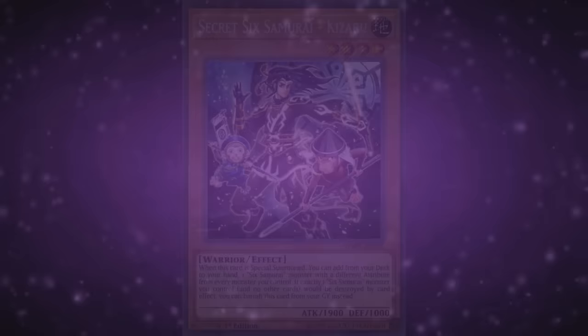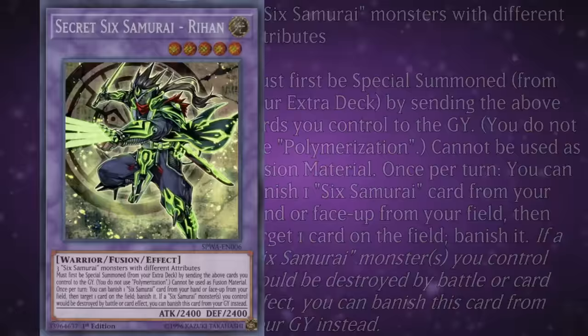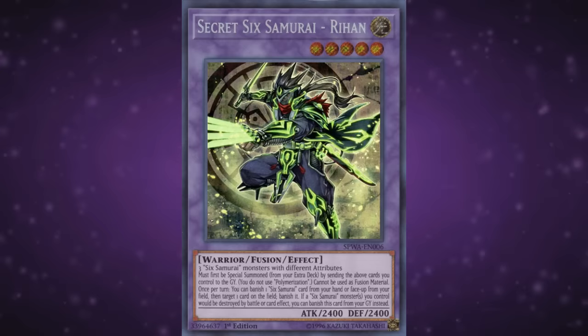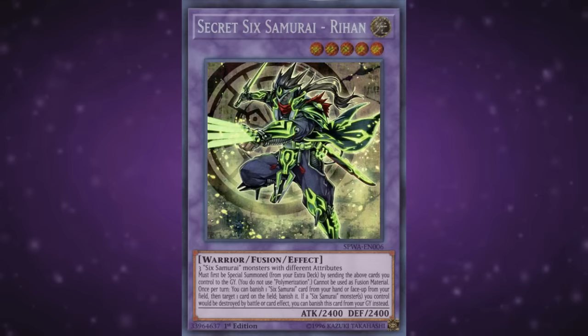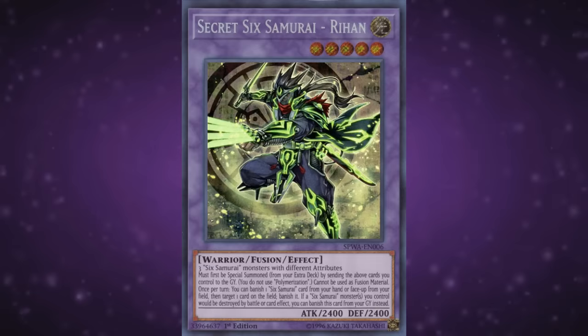Finally there's the fusion — Rehan — which was unexpected, to say the least. Rehan requires a contact fusion of three Sixth Samurai monsters with different attributes to summon, cannot be used as fusion material, and once per turn you can banish a Sixth Samurai monster from your hand or field to target and banish one card on the field. There are so many ways they could have made this worth running, but it's like they didn't want to commit to any of them. If the card required two materials instead of three, or the removal was a quick effect, I could actually see this being played alongside Shien as a formidable extra deck monster, but as it stands it's basically pack filler. Nobody asked for a Sixth Sam fusion, let alone one this underwhelming.